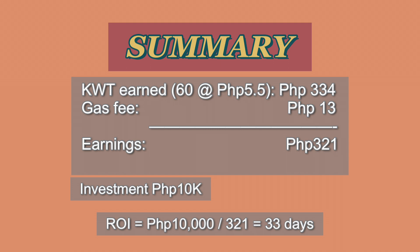So, 60 ang kinita natin. Ang equivalent niya sa peso, ang estimate is, nasa 334 pesos. So, guys, anong ginawa natin? Napakasimple lang, diba? Nagbabantay lang tayo nung nangingitlog, nagpa-farming lang tayo and yet, potentially, kikita tayo ng 330 pesos. Ibabawas natin syempre dito yung gas fee na 13 pesos. So, parang 321 pesos yung kinita natin. Pero, anong catch nun? Magkano yung ginamit po for the investment?